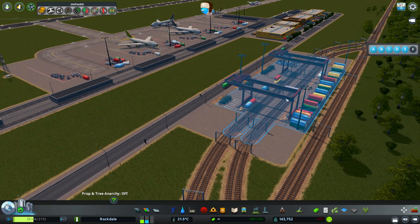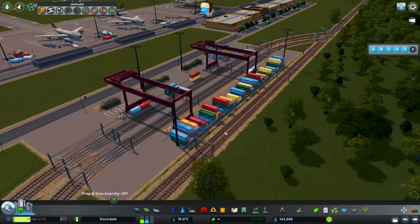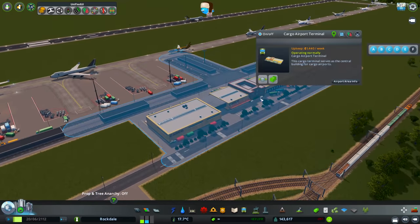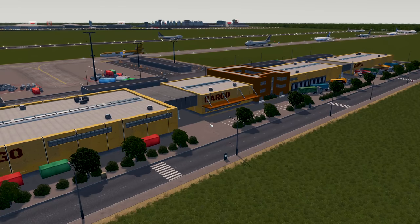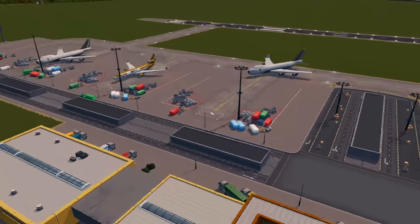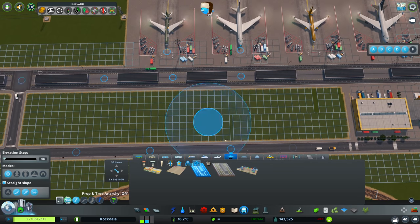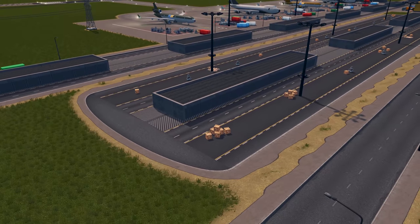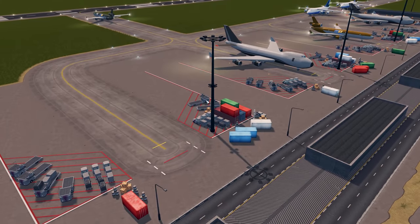Here are the cargo options: we have the airport cargo train station with access for two rails going through the middle, attached to a main rail. We also have the cargo airport terminal - you can see the size of it connected to some roads, with some nice models parked up outside. Then we have two new roads: the medium cargo airport road and the large cargo airport road. Drawing them in, it's almost like these are little storage area warehouses down the side, and these link up really nicely with the cargo aircraft stands.